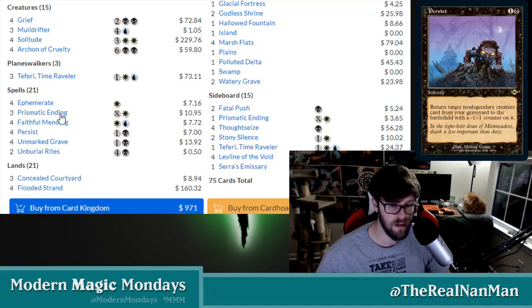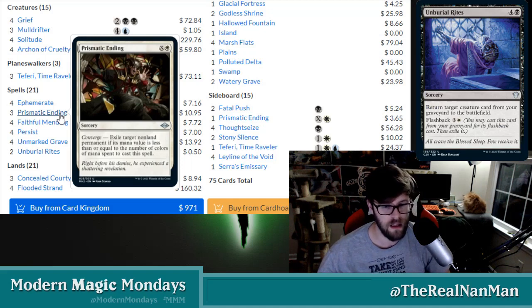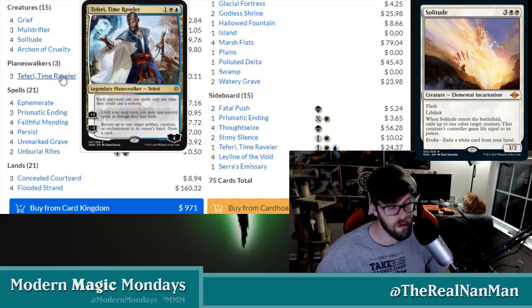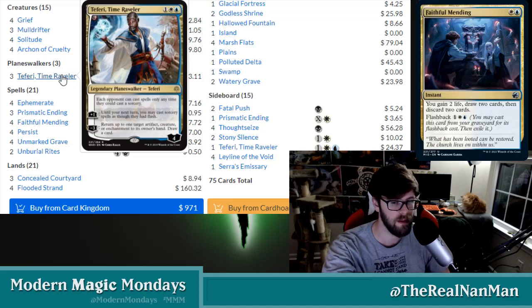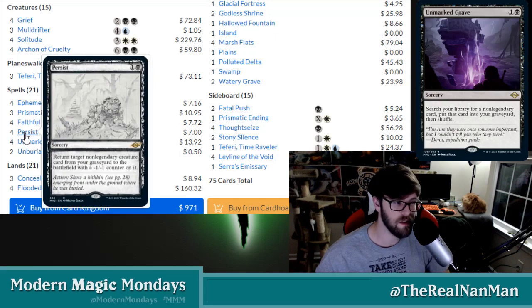We have protection already built into this deck with Prismatic Ending — we see this already in kind of the control lists. You are paying mana to exile a non-land permanent, so if it's a one-cost or two-cost creature, it's not going to be that hard to get rid of with Prismatic Ending. Also for annoying planeswalkers, like the one we're running that costs three, you can commit four mana and get rid of that Teferi, Time Raveler. It's in here as a protection effect to help make sure we can cast our reanimation spells on our turn, because they are sorcery speed — Burial Rites is sorcery speed, Persist is sorcery speed.